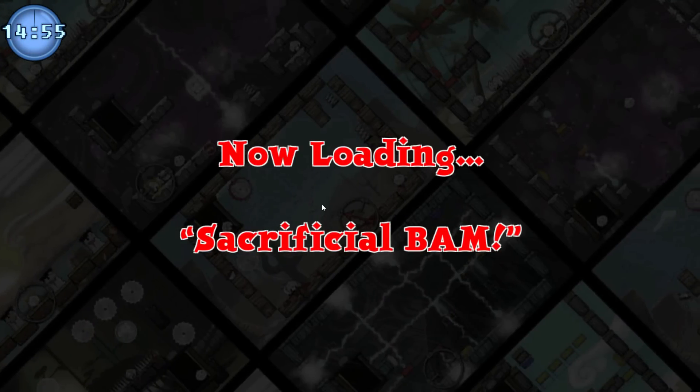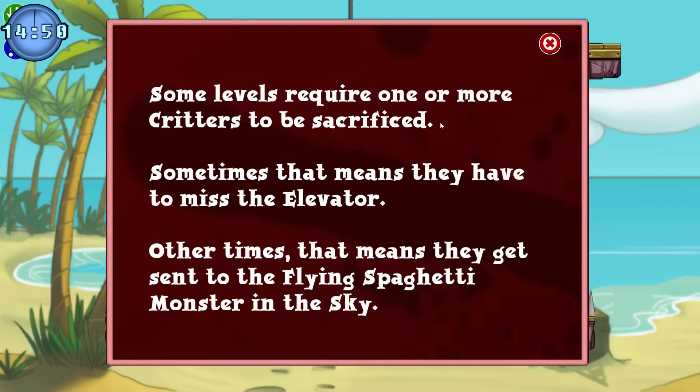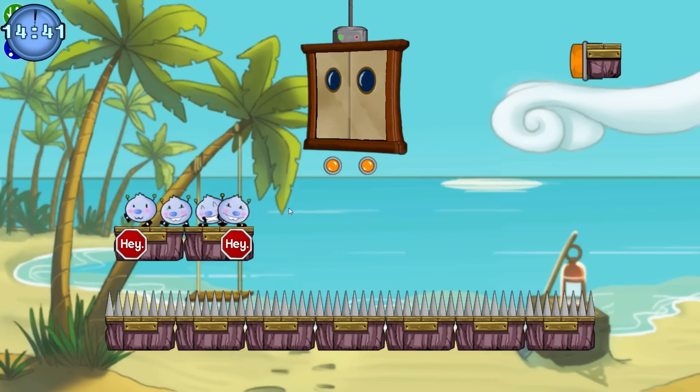There's not much of a tutorial for this game — not much you really need to know. It's quite simple. Some levels require one or more critters to be sacrificed; sometimes that means they have to miss the elevator, other times they get sent to the flying spaghetti monster in the sky. You move the little critters around by holding the left mouse button and flick them in a direction using the right mouse button.